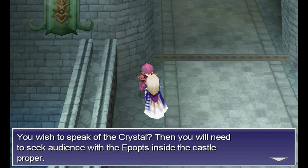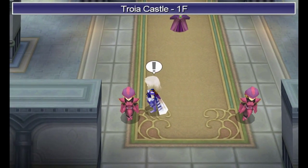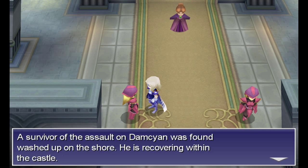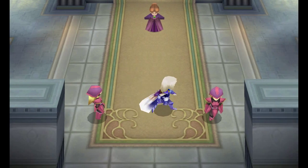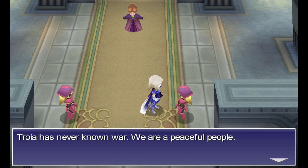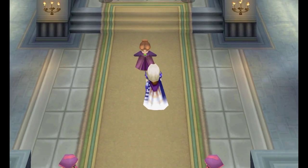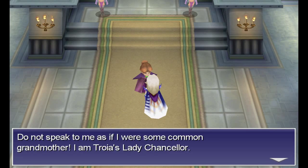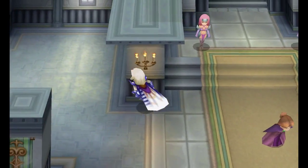You wish to seek the crystal? Then you need to seek audience with the Epithets inside the castle proper. I'm not sure exactly how to pronounce it — they're like clerics, I believe. A survivor from the assault on Damacian was found washed up on the shore; he's recovering within the castle. Man claims to be a prince, though that is not something I am inclined to believe. Troia has never known war — we are a peaceful people. I am Troia's lady chancellor. The Epithets you'll find in the chamber behind us — let's call them clerics for now.